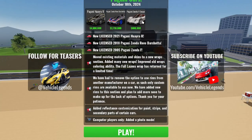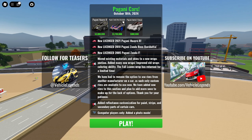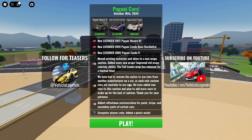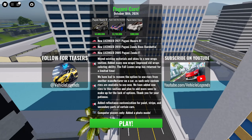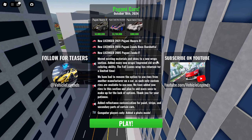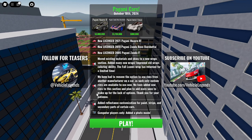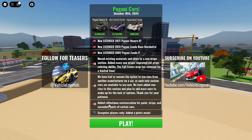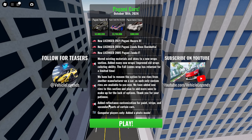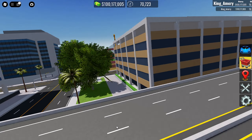We got three Paganis: the Pagani Wyra, Zonda Barchetta, and Zonda F Coupe — this is the Pagani update. They also added three other things: removed or moved existing materials and skins to a new wrap section, reflectance customization for paint, secondary parts for certain cars, and a photo mode for computer players.